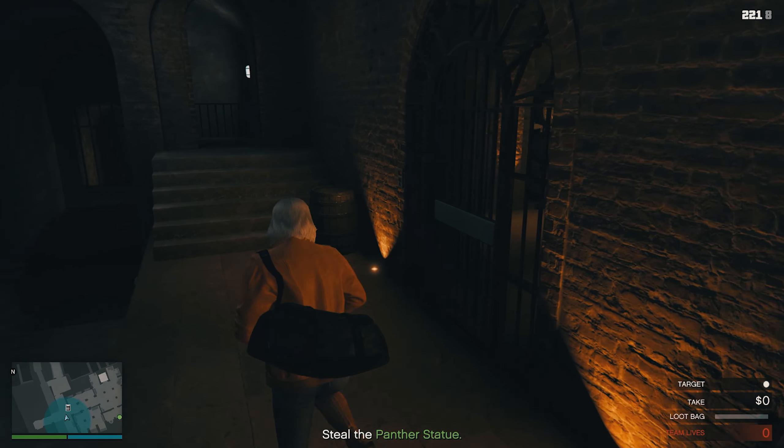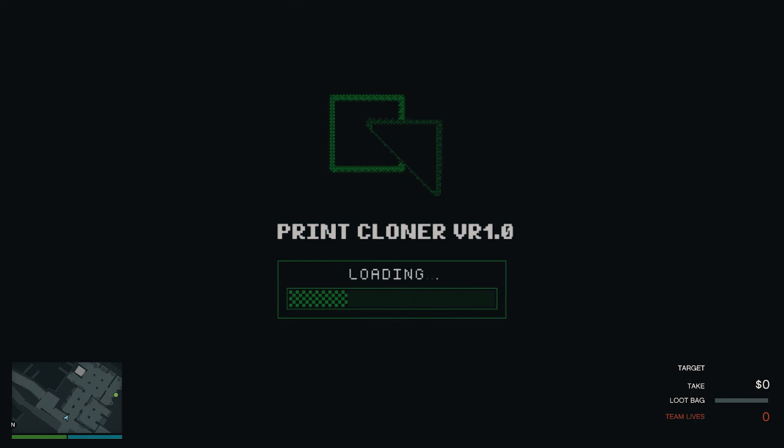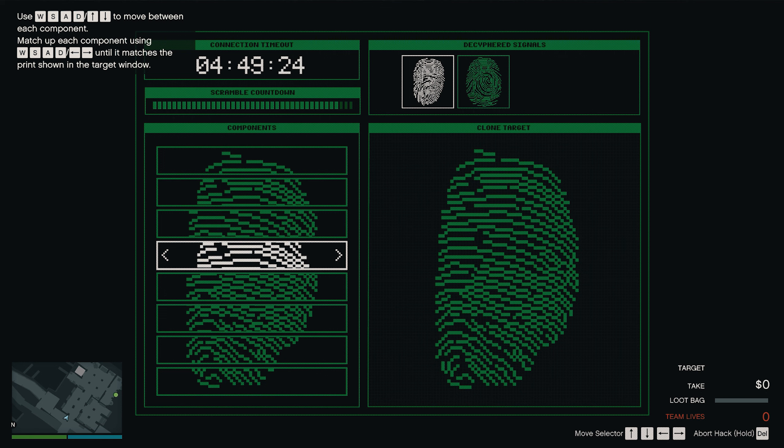Wait, where are you? According to my blueprint, you are inside a wall. I see you. You're fighting. Another fingerprint scanner here. Standard procedure: cycle through the fragments and match them up to the target print.